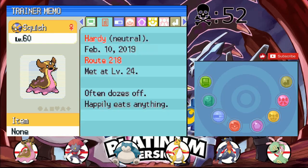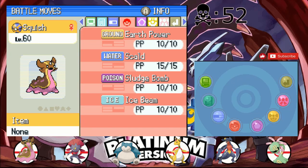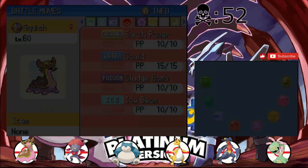Now we're gonna go on to Route 225. We trained up Squish too, but I didn't give it an item. Hold on.